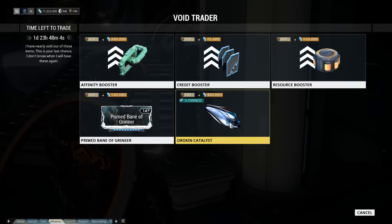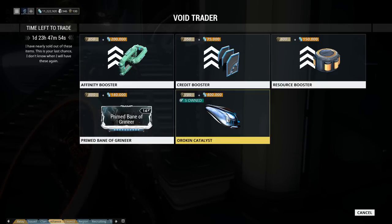Fifth is Orokin Catalyst, aka weapon potato, for 700 ducats and 400,000 credits. I've never really had to buy these with how many they give us free, but if you're swimming in ducats it's another thing you can buy. It's just a weird weekend overall.